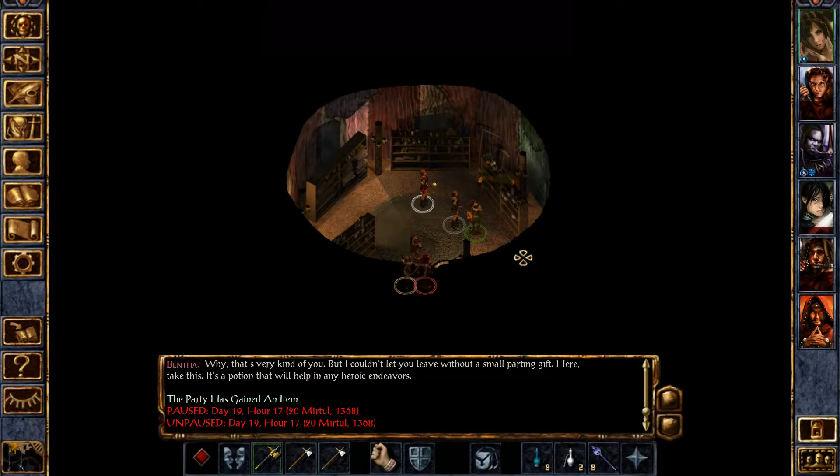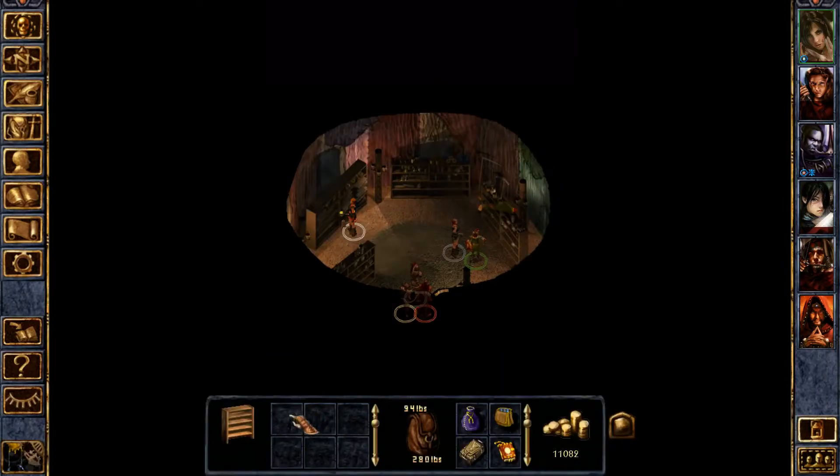Hey everyone, and welcome back to my playthrough of the Baldur's Gate Saga with SCS Mod, done in a completionist style. We've just rescued Benta from certain death from Zordral. Unfortunately, we cannot loot Zordral, but his loot went into this bookcase.